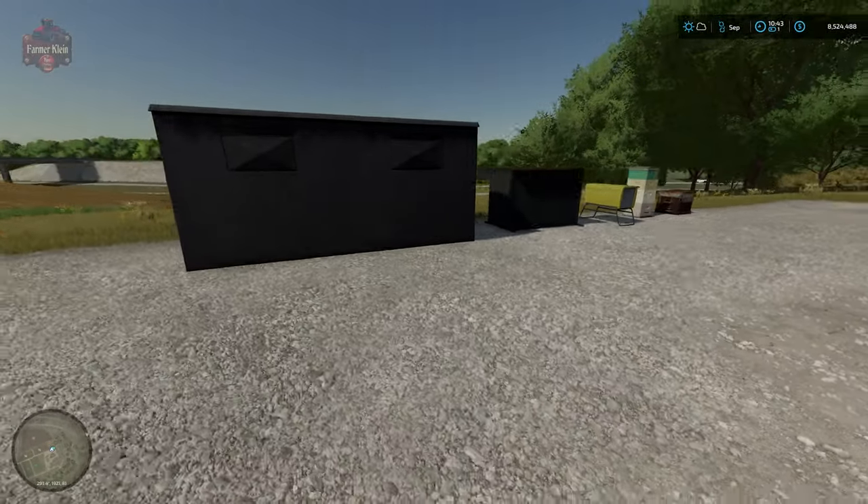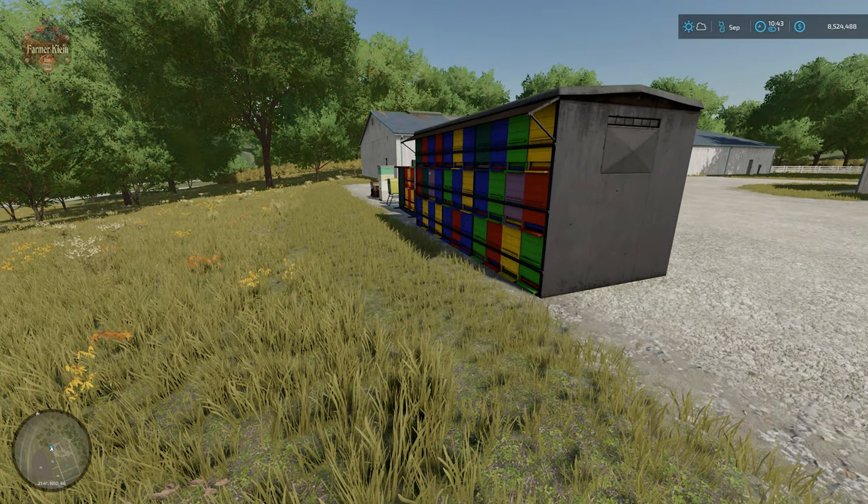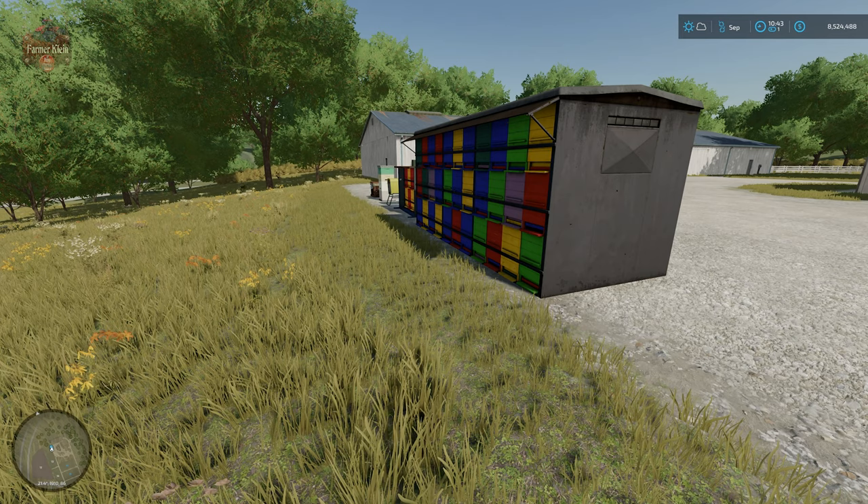Let's look at the prices screen. Honey right now on easy mode — we're seeing prices anywhere between $2,800 and $3,800 per thousand liters. That's pretty good income for the fact that all you have to do is put down some beehives and a honey spawn point. Let's take a look at these in the build mode.